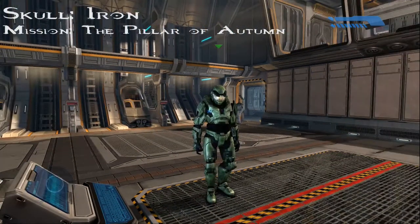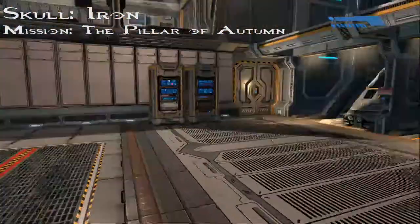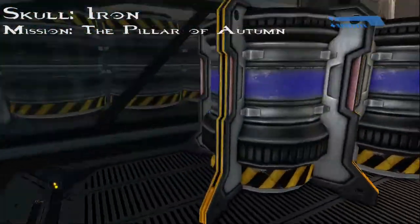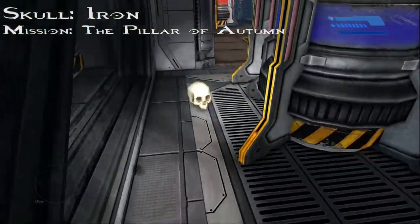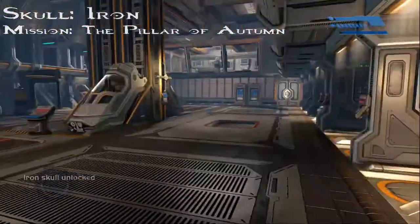Alright, so we're going to be starting off with Mission 1, the Pillar of Autumn. Once you get out of this cryotube here, you're going to want to go around it and go behind these containers. And you find your first skull — real simple. Just walk over and you'll pick it up. It'll say Iron Skull Unlocked, and you should get an achievement.